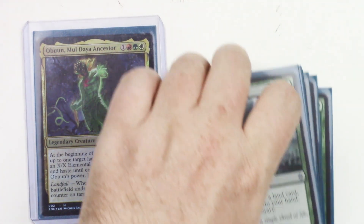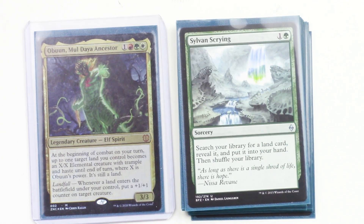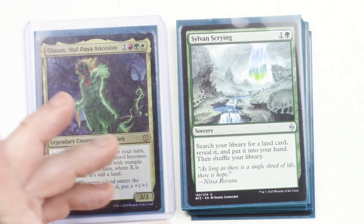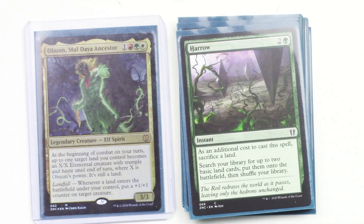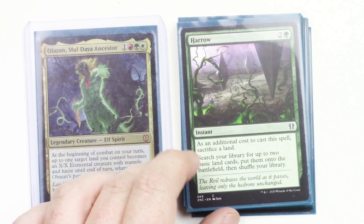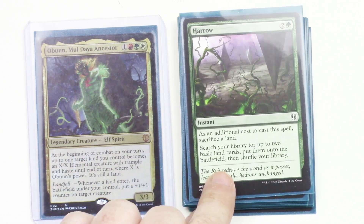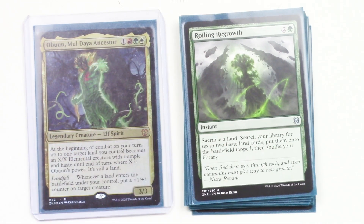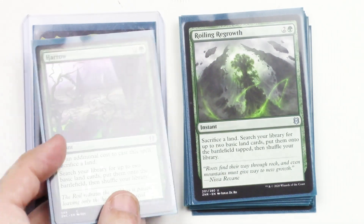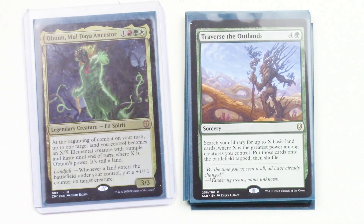Now we'll look at the ramp spells — cards that put out more lands. Because this is a green deck, it's going to have a lot of ramp. Sylvan Scrying lets you search your library for any land, reveal it, and put it into your hand — not just a basic land, so there are some spicy lands in this deck. Harrow has you sacrifice a land, then search for two lands and put them onto the battlefield untapped. Roiling Regrowth is similar — sacrifice a land, look for two, put them onto the battlefield tapped. Not as good as Harrow, but still good because you get those landfall triggers.